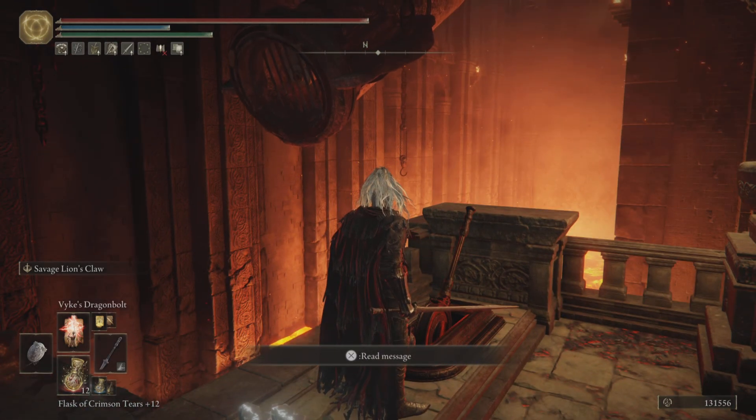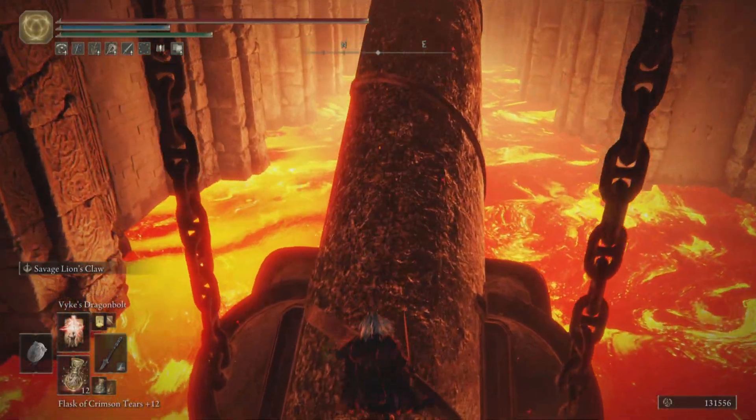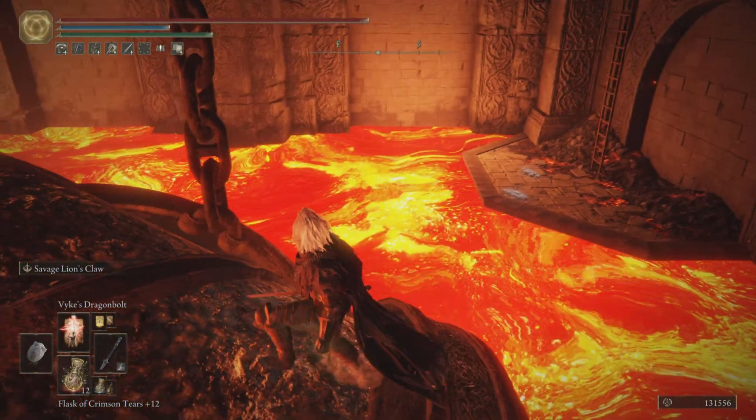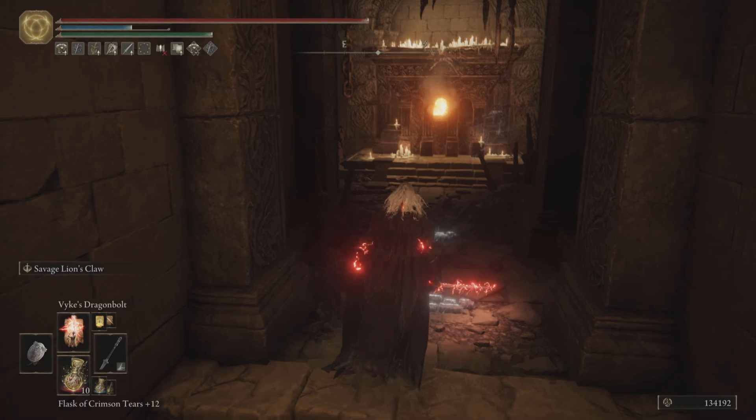Once it drops down, you'll just jump on top of it, work your way up, and watch out for the little lava puddle guys that stab at you — and they shoot at you now as well. So jump to your right when you get to the top.